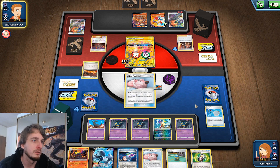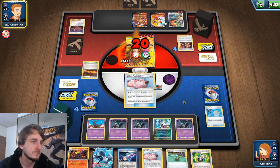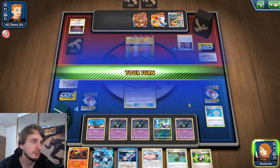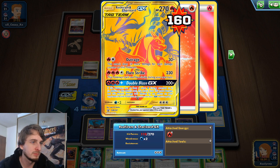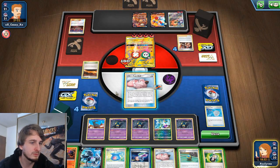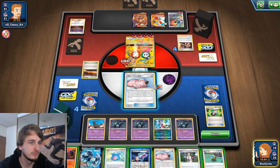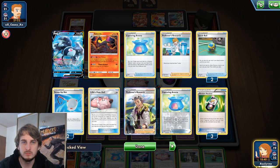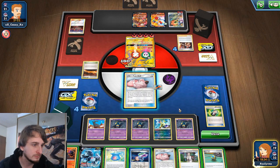It's going to be setting up Reshiram and Charizard to attack next turn, but it's on half health. If it lost the burn I would maybe Hypnotoxic Laser — 100 more damage, that's fine. This is enough to kill anything but let's just pick it all — it doesn't really matter. I'm going to Random Receiver. Have I played all my Irida? Yes, I have. We just pass.